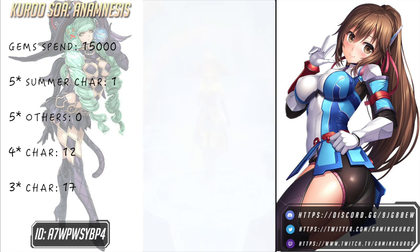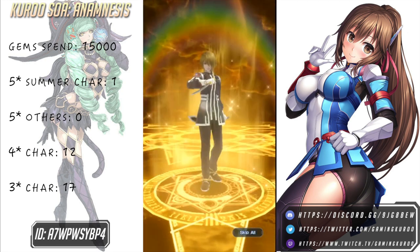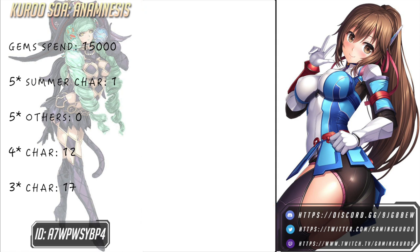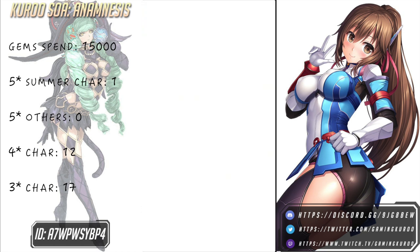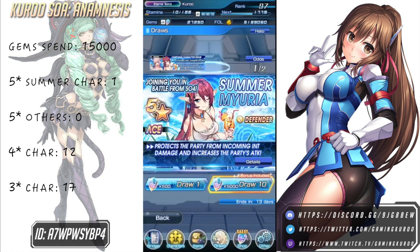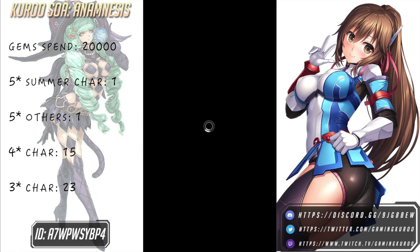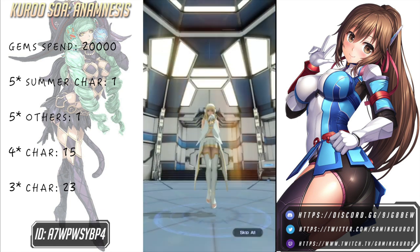You should probably spend those 5,000 gems in the item shop for the summer package, or whatever the name was. It gives you like an ace ticket and a lot of medals for weapon trading and stuff like that. It's pretty nice — it also gives you 2 large limit break materials, which are really rare. So you should definitely exchange them there. I will do that also later.